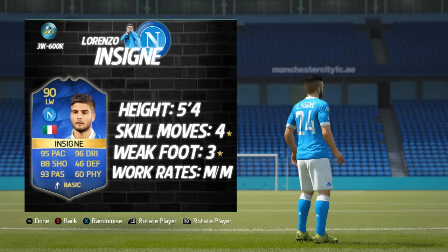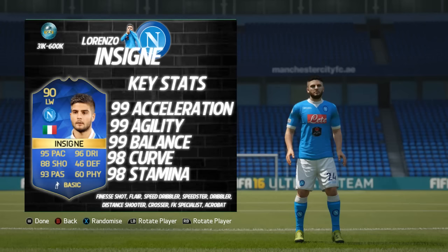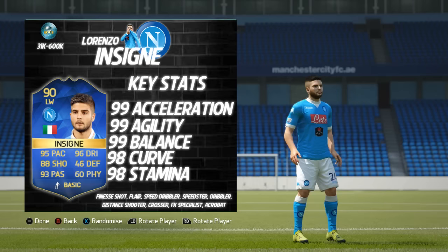Very reasonable looking at those stats indeed. Looking at those base card and in-game stats, he's a 90 overall. He's got 95 pace, 96 dribbling, 88 shooting, 93 passing, 60 physical, and 46 defending. His top 5 in-game stats are pretty damn impressive: 99 acceleration, 99 agility, 99 balance, 98 curve, and 98 stamina. He's also got the finesse shot, flare, speed dribbler, speedster, dribbler, distance shooter, crosser, free kick specialist, and acrobat traits and specialities.